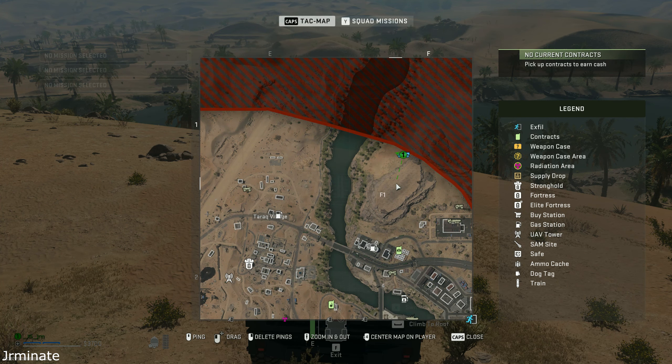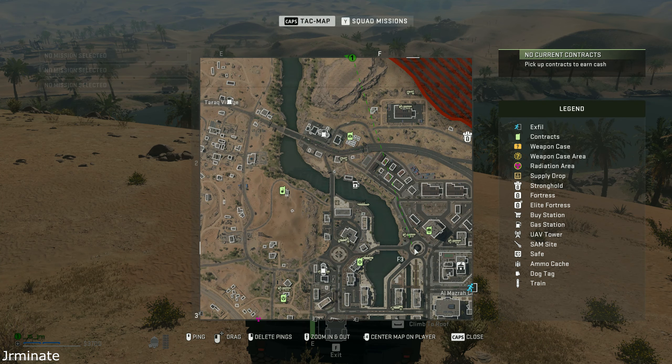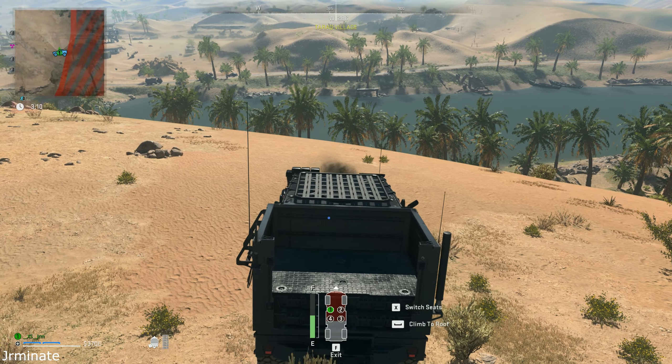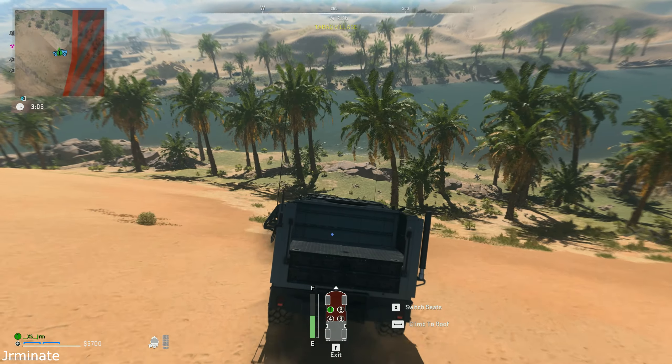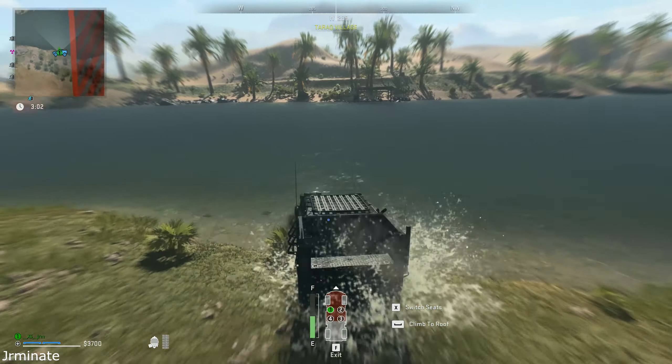I'm going to show you guys another way you can actually cross the river. Most people expect you to go through any of these regular routes — here, bridge, bridge, bridge, etc. They don't expect you to go this way and go all the way around and flank them. So you're not going to believe this when you see it, but if you get enough speed, you can actually cross this.